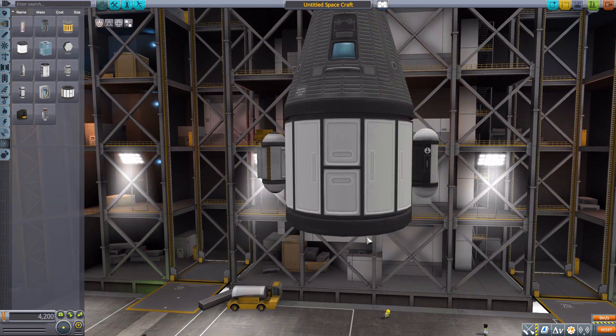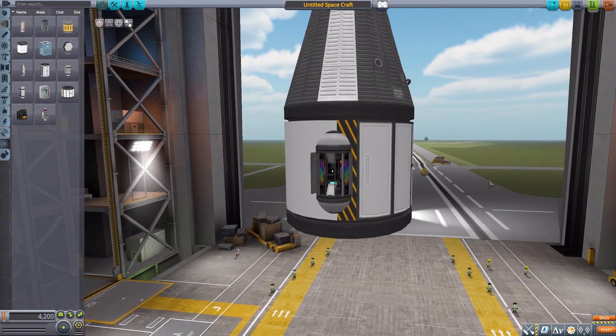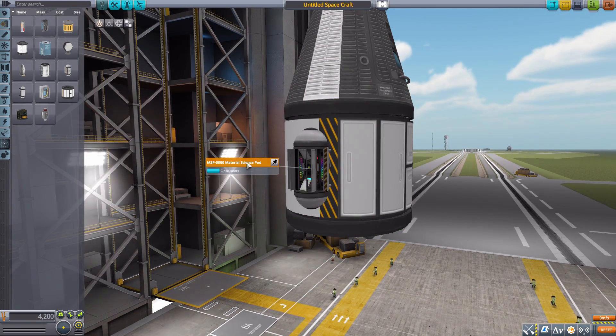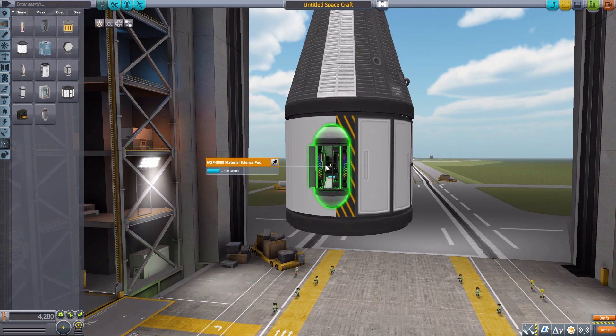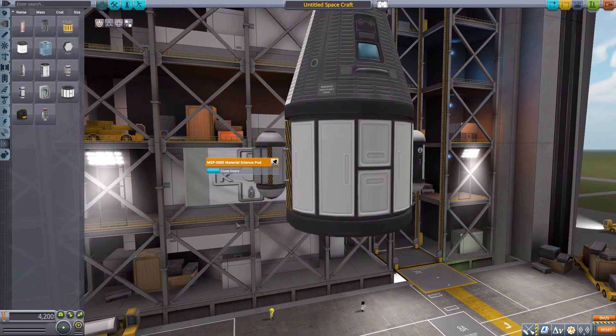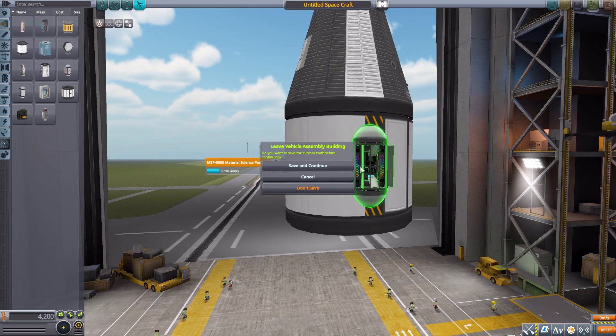To balance things out further beyond just weight, it is also technologically balanced if you are playing in career mode, as it is implemented a bit later in the tech tree. You'll get the Science Jr. well before you get the material science pod, as this is added in by the Miniaturization technology node. I like that you get the basic one first and then, as your tech improves, you get a better, smaller one.